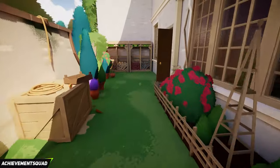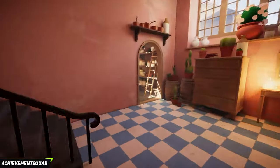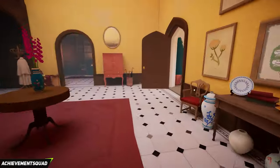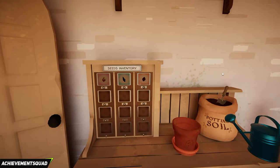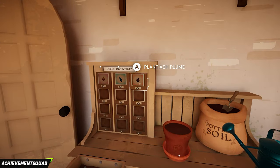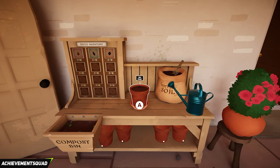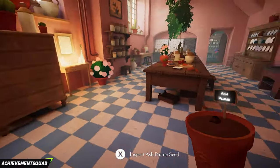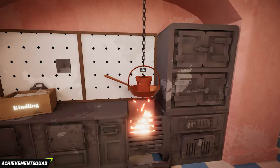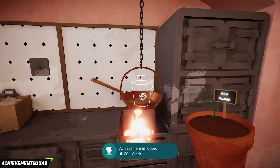Make your way back up the stairs and into the kitchen, then take a right back into the main lobby area. Go to the potting station, grab a pot from underneath, fill it up with soil, grab the ash plume seed, and sprinkle some water on it. Grab the pot and make your way back to the kitchen — take a left at the tree and left at the Dartmoor poster into the kitchen. Head down to the stove and place the ash plume on the frying pan to cook it up a little bit — that's going to cause it to sprout and also gets you an achievement called Crack.